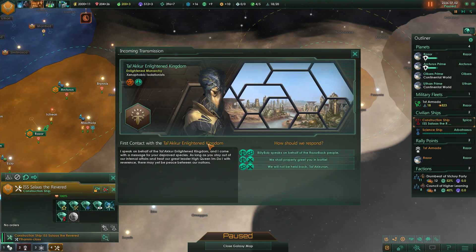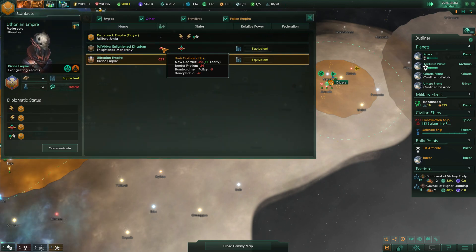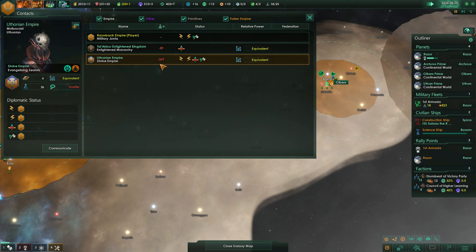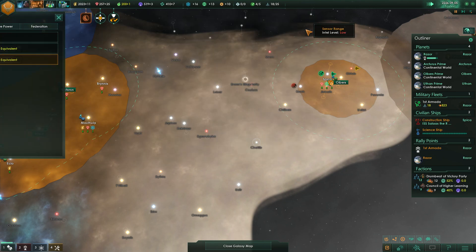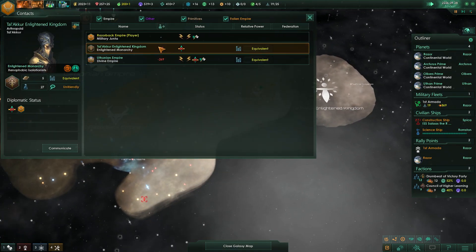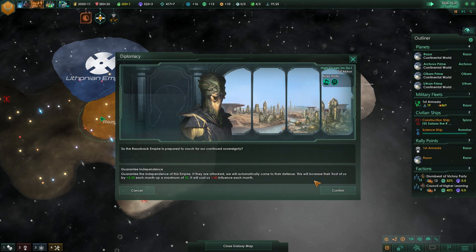We've got some extra influence here. We've got a new empire — the Telecor, Enlightened Kingdom, Enlightened Monarchy, Xenophobic Isolationists. It's a negative 89 — border friction, bombardment policy, and xenophobia. So with that xenophobia, that's going to be tough to befriend them. But we actually have a way better chance than the other guys, so let's guarantee their independence for now.